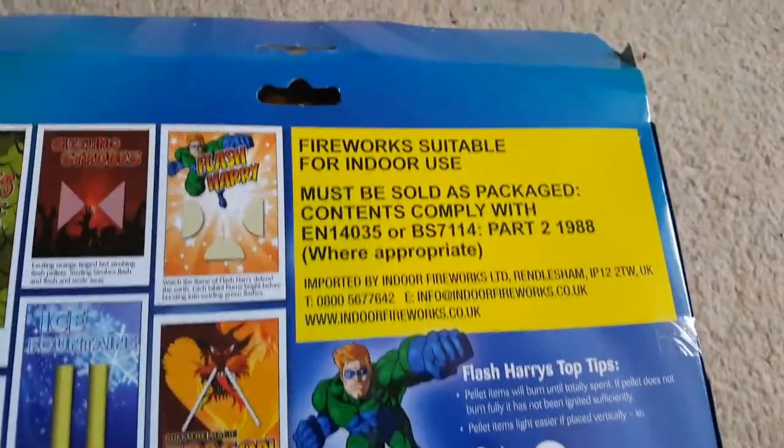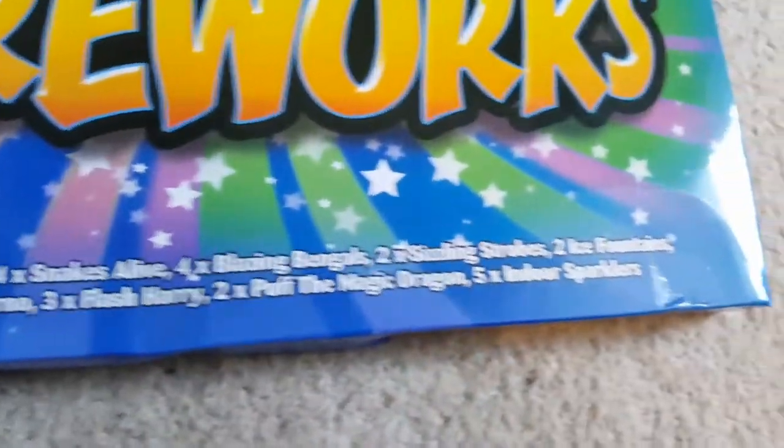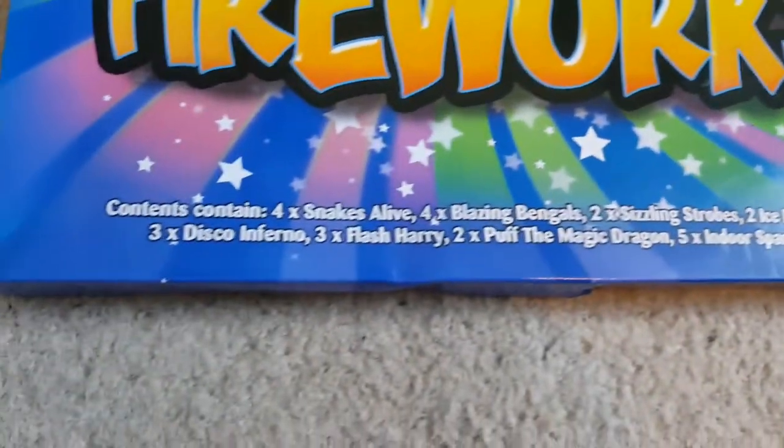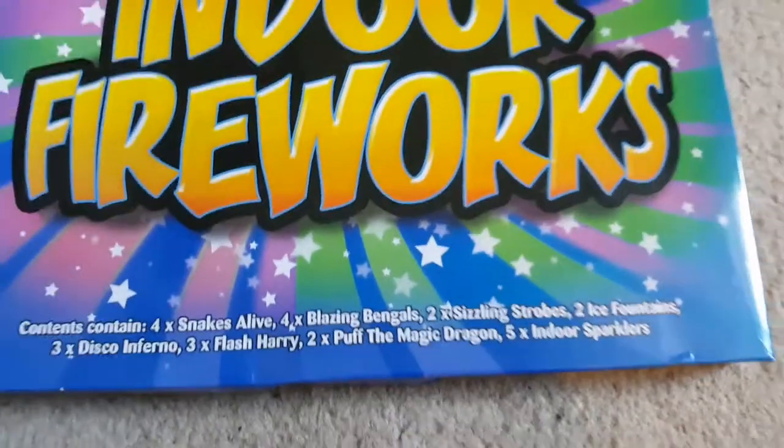There are various different things inside them. I'll show you the full card in a second. Indoor use obviously. Contents contain Snakes Alive, Blazing Bengals, Sizzling Strodes, Ice Fountains, Disco Inferno, Flash Harry, Puff the Magic Dragon and Indoor Sparklers.